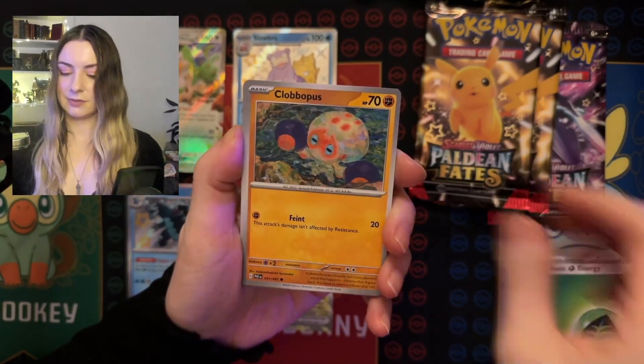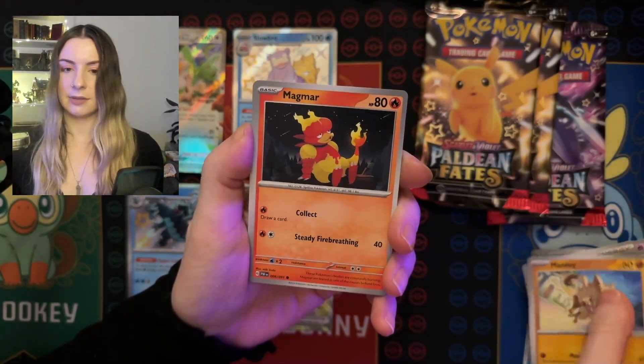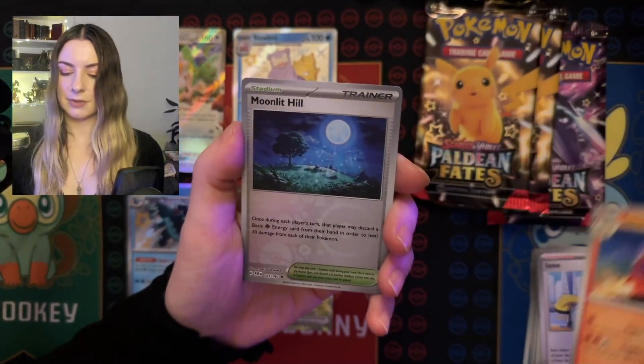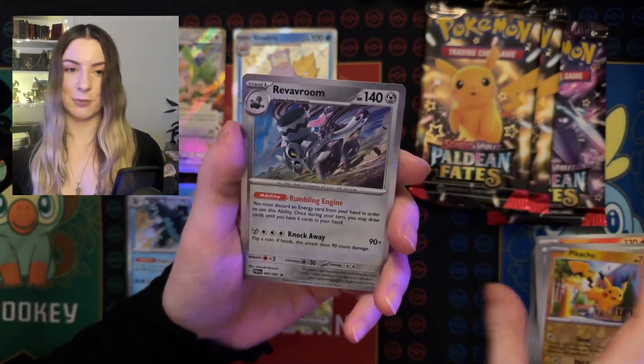Basic energy, Clobopus, Varoom, Mankey, Magmar, Mouse Hold, Iono, Camerupt, Moonlit Hill, Pikachu, and Rebaroom.